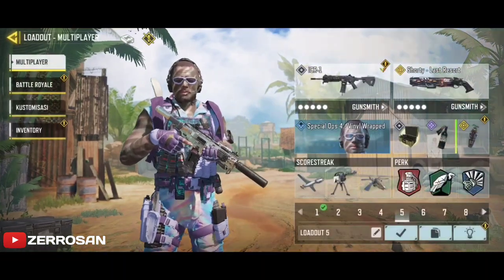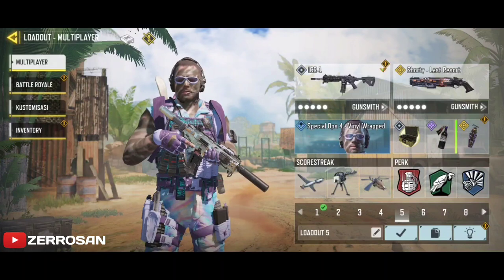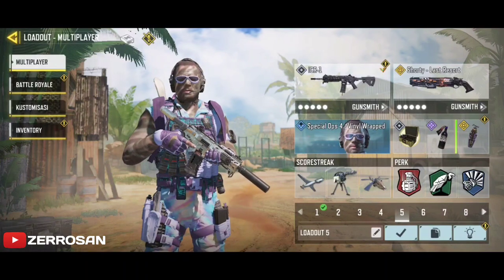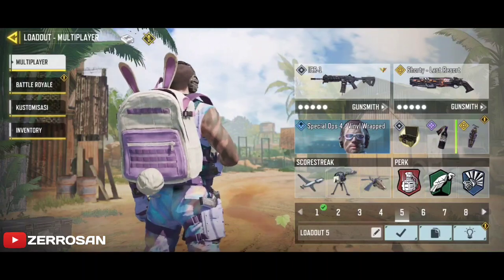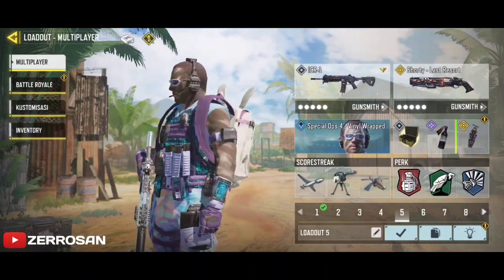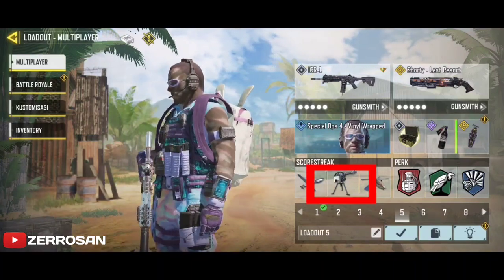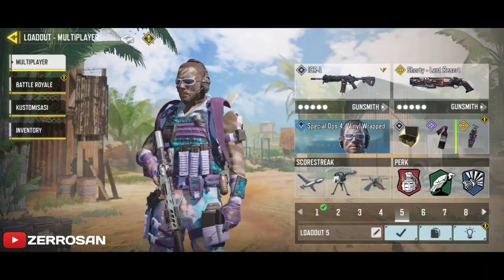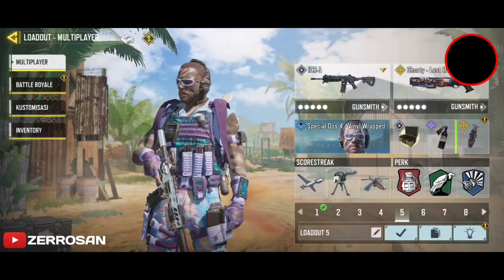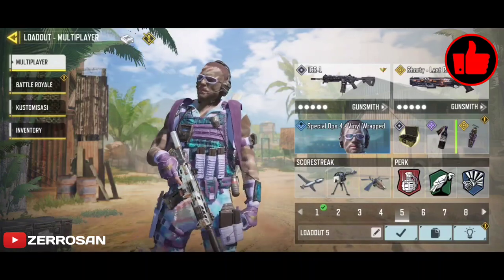Jadi dengan memakai operator skill box amunisi dan perk Scavenger, ini sangat tepat sekali dipakai untuk selesaikan misi dengan gunakan pistol Shorty, yang memang Shorty ini memiliki peluru yang sangat sedikit sekali. Lalu pakailah juga skor strik Sentry Gun ini, dan ini akan berguna sekali dalam selesaikan misi long shot ini, dan akan saya bahas nanti. Jadi simak terus sampai habis dan jangan setengah-setengah dalam belajar.